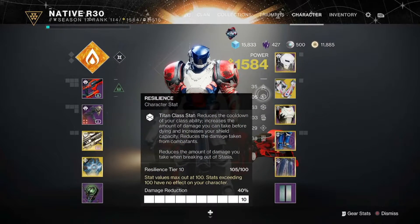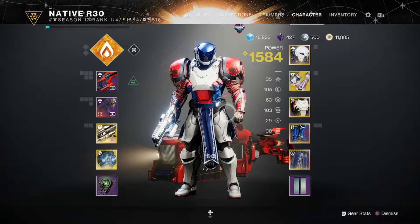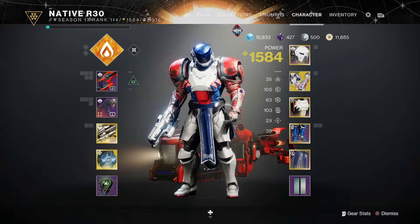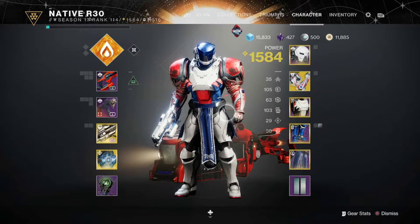Stats-wise, I'm running 105 in Resilience and 103 in Discipline. Remember, over 100 doesn't count — it just happened to be the way my armor was set up, and I can't really reduce anything without taking it down out of Tier 10.